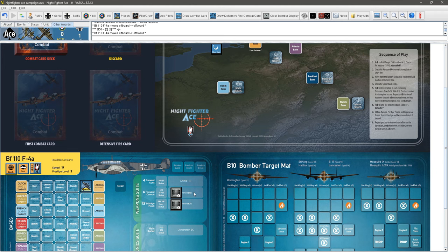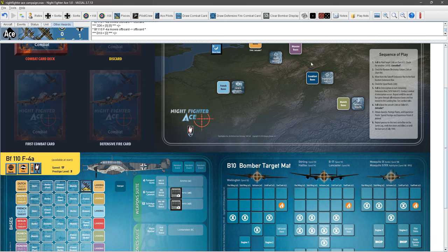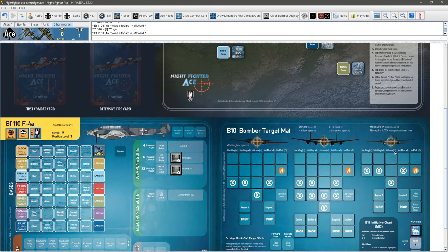We roll 1d10 and check for interception. We got a 2, which is no interception. We would get a plus 1 for our operational radar — we do have a radar set — but it doesn't matter because we got a no-interception result. We move to our landing box, roll 2d6, and got a 4, which is a safe landing with no negative modifiers. That completes this first mission — short and sweet.